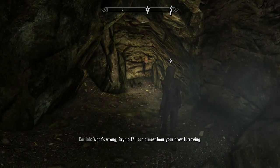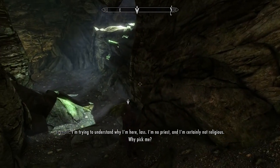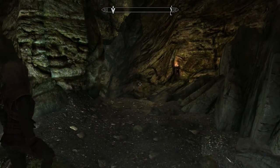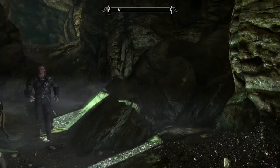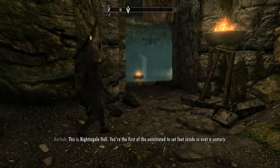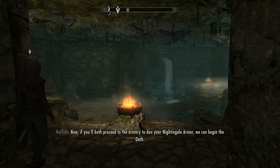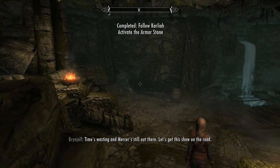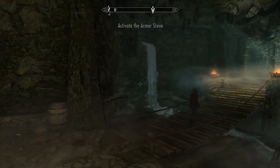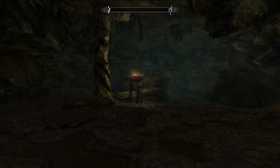Brynjolf is confused about why he's here — he says he's no priest and not religious. Carliah says this isn't about religion, it's business. He's proven his worth not necessarily in thieving skills but in his leadership. They're the first uninitiated to set foot inside in over a century. Now, if they'll both proceed to the armor stone to don their Nightingale armor, they can begin the oath. We get new armor — sweet!